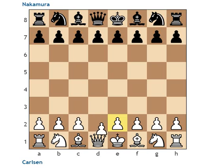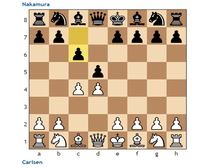Carlsen kicked off with D4, Nakamura with D5. Nakamura has been mainly a D5 player lately, and I guess he has specific preparation for this tournament. We quickly get an unusual Queen's Gambit with an early Knight C3. Usually in this position, white plays Knight F3 first, but it can transpose to the normal Slav systems with Knight F6.